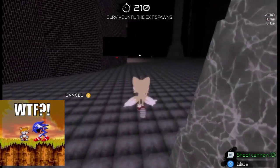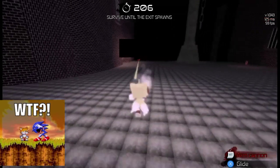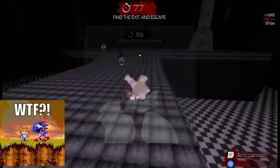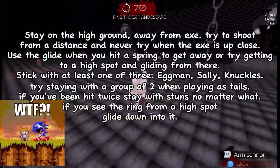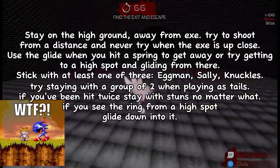Not only can Eggman and Knuckles save you from a grab, but Sally can prevent you from being grabbed in the first place with her shield. Though with the recent 1.0 update, it is harder to land hits on Sonic because the laser is smaller than it was before. I don't have much to say about Tails because I don't play as him very often, but he is a pretty good pick for starters.